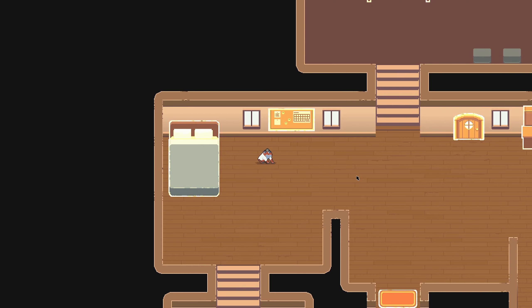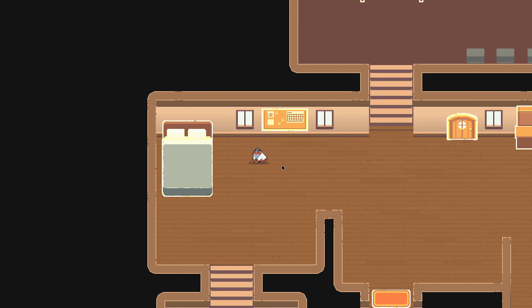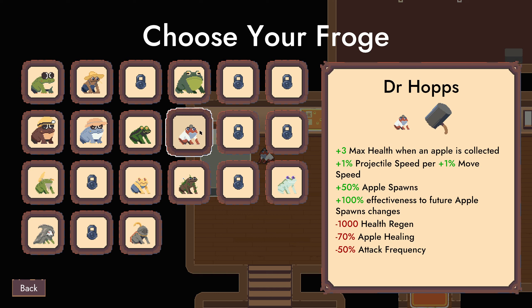Hello, Zera here, and welcome back to Pesticide Not Required. Let's play as Dr. Hobbs. So increased health when apples are collected, plus one projectile speed and plus one movement speed. Apple spawns effectiveness to future apple spawns is increased, health regen is down by a thousand points, apple healing is down, and attack frequency is down.